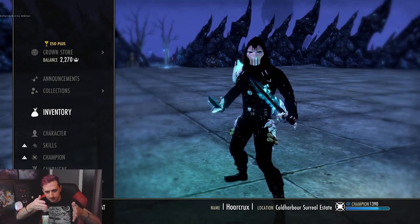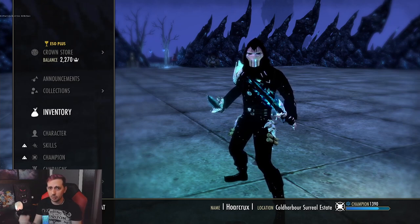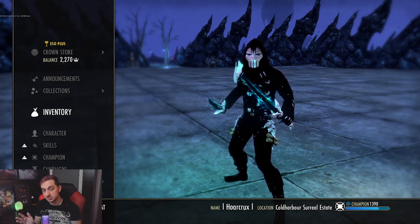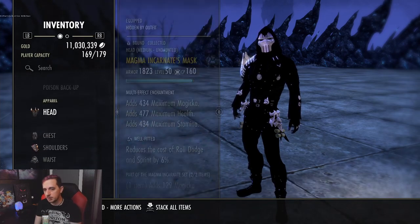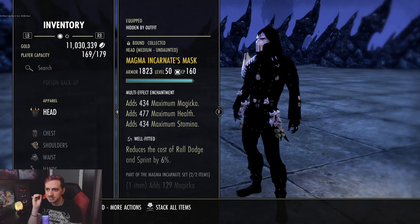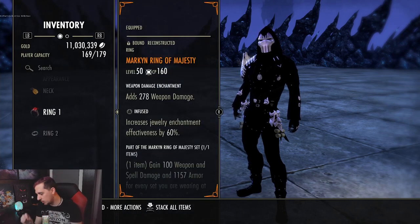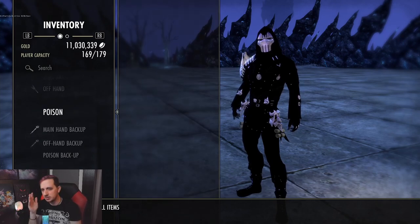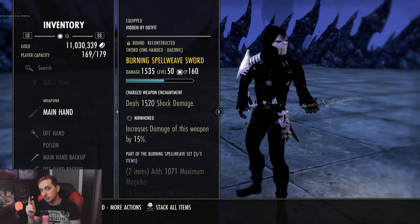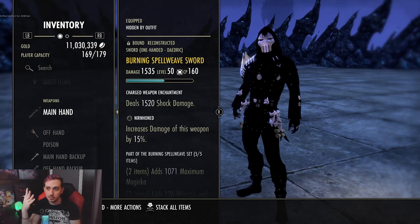We're going to divide this video into two sections: what remains the same and what has changed. If you haven't seen the previous build video, I highly suggest watching that first — there's a card in one of the corners. The spark note version: we're running Burning Spoil Weave on the front bar, Olo on the back bar with a Restoration Staff, monster set Magna Incarnate, one-piece Training, heavy piece Reinforced, and Ring of Majesty. Armor weights are 5-1-1. Traits don't matter much. On weapons use Nirn Hone as main hand and Charge as off-hand, or swap Charge to Sharpen if sustain is fine.